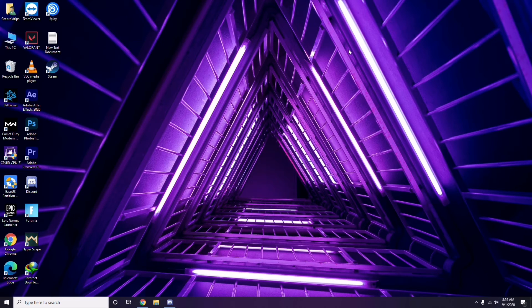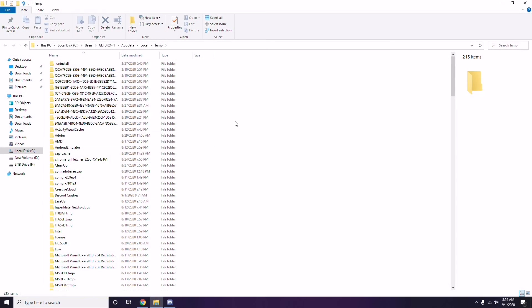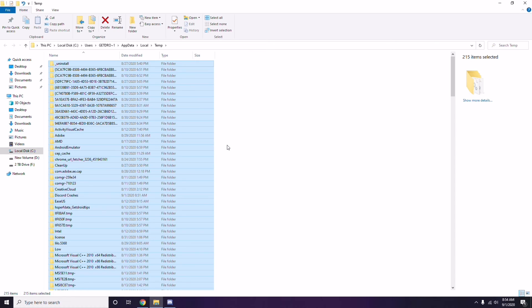Next, remove temporary files. Press Windows key + R on your keyboard, type %temp%, and press Enter. You'll get a bunch of temporary files. Select all files by pressing Ctrl + A, then press Shift + Delete to remove them. Some temporary files can't be deleted — just leave those and close.